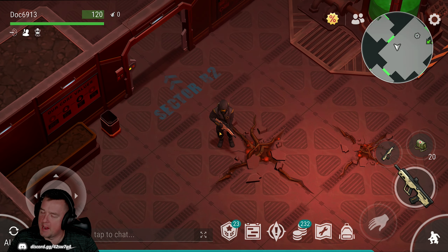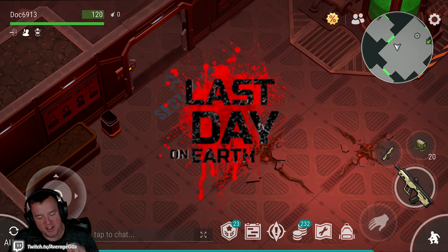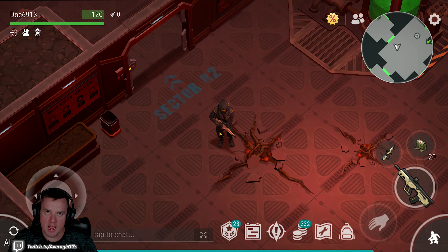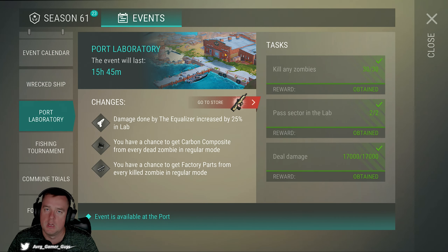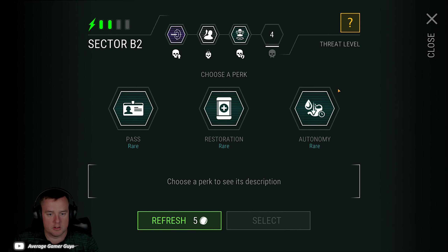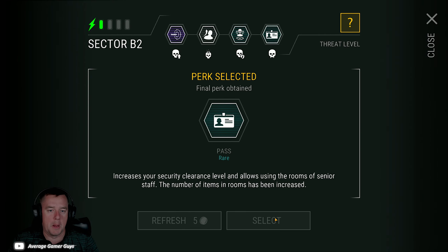What's going on everybody, Doc your average gamer guys back again - Last Day on Earth action. We're on our main account here today and we're finally doing this - we are going to max out Port Lab. We are finishing up at the tail end of the event. We have already knocked out a whole bunch of this, so nothing really to do here, but I did leave the last little sector so we'll jump in here. Pass right off the rip - that's the one we want.